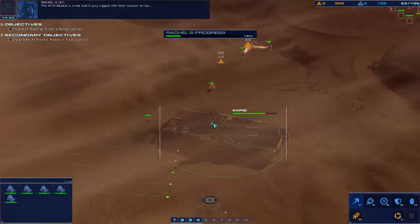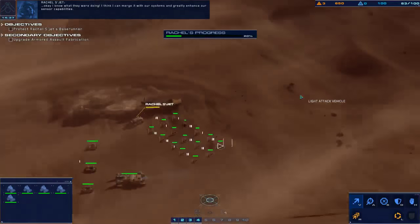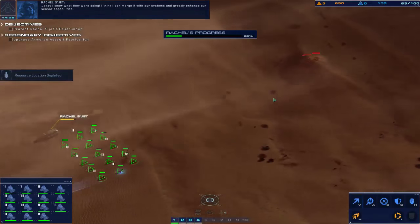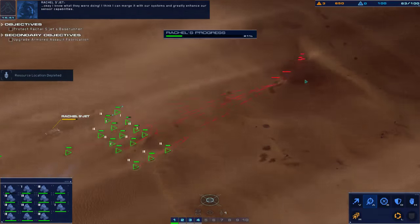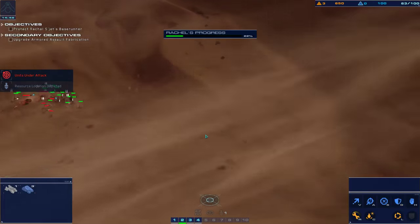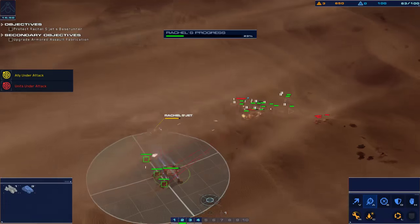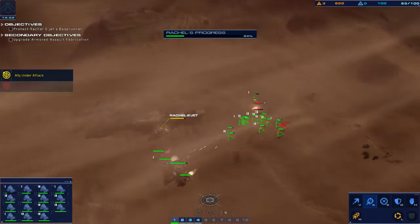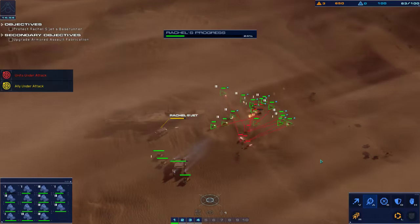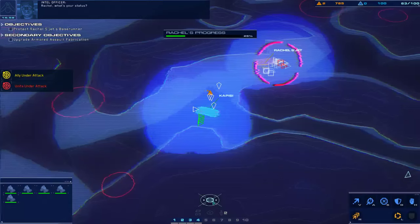We're reading about the crew — had it jury rigged into their sensor array. I know what they're doing. I think I can merge it with our systems and greatly enhance our sensor capabilities. Right attack vehicle is under fire. Moving into escort formation. Rachel is taking fire — respond. Oh crap. Allied craft has been engaged. Provide fire support. Tracking target. Rachel, what's your status?